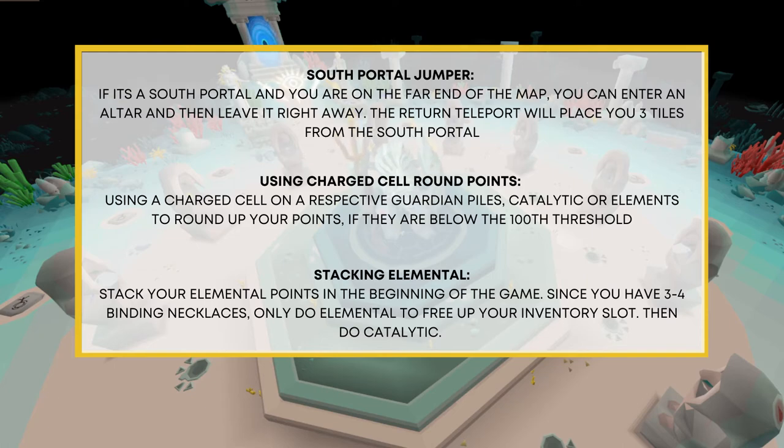Next, using charged cells to round up your points: as mentioned earlier, there are respective catalytic and elemental guardian piles by the workbench. Use a charged cell on the respective guardian pile — catalytic or elemental — to round up your points. So if you're at 375, you can give yourself a higher chance of hitting that 100-point threshold.